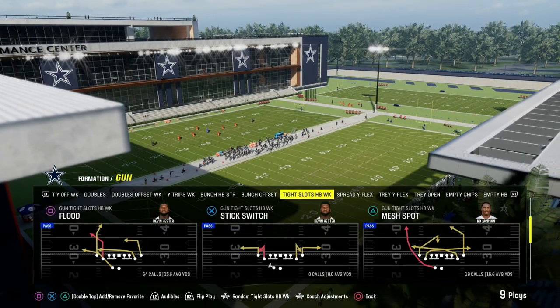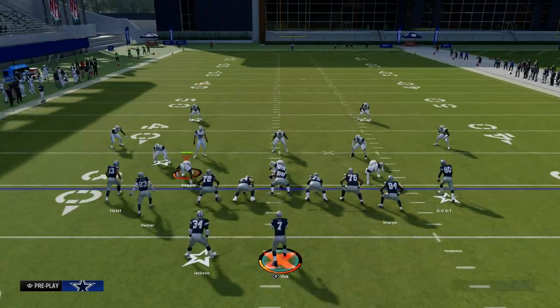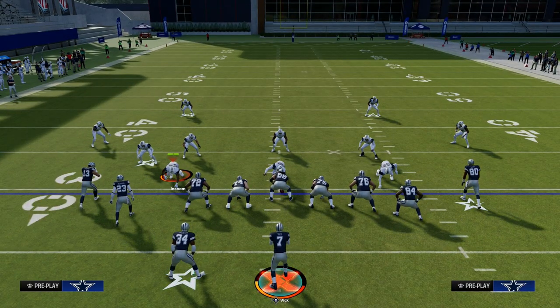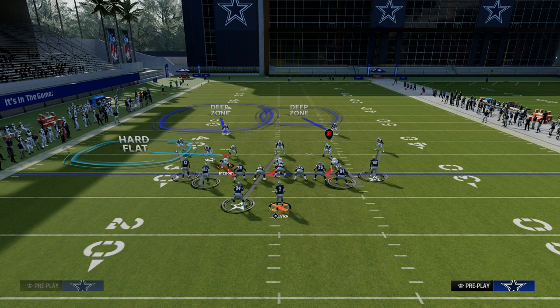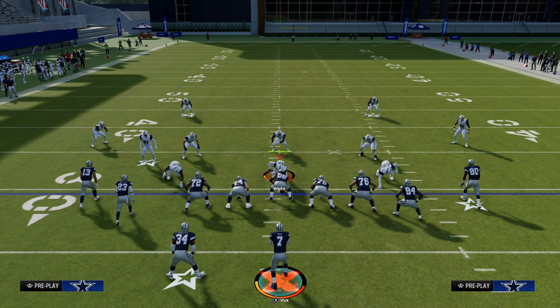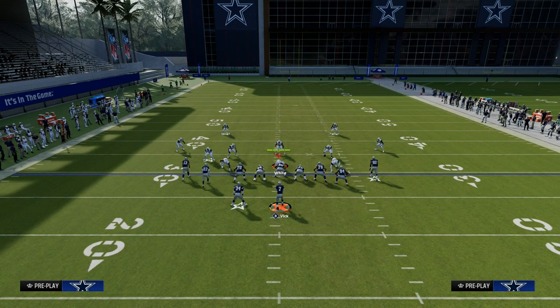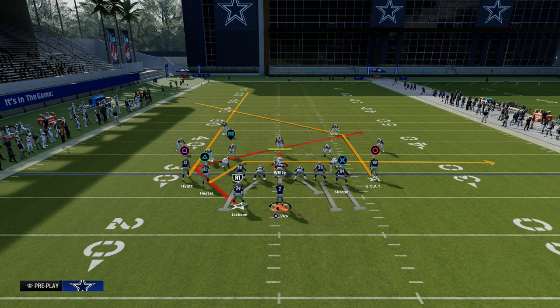This comes out of the Tight Slots Halfback Week formation, and what we're looking at today is Mesh Spot. The Trail Concept is essentially a variation of a Slant Post or Shallow Concept that is very helpful for attacking man coverage. The idea is to get fast receivers the ball in open space. To set this up, we're going to streak our left side receiver, Texas route our running back, and block our tight end. The drag route acts almost like a flat, the Texas pattern acts like a slant route, and the post route serves as the deeper option.